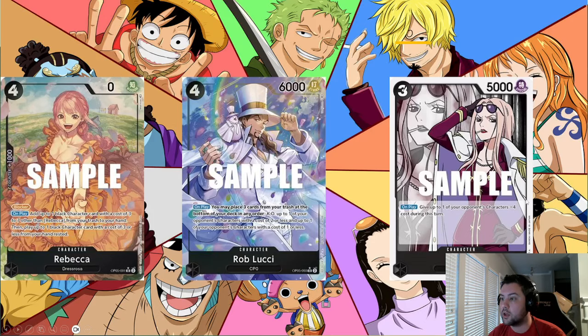Let's start by talking about the problem cards in Sakazuki. The issue is pretty easy to define: it's his recursion package. All three of the key cards represent something problematic about the deck. Rob Lucci allows Sakazuki to consistently get rid of three-costs or two-costs, and when paired with Hina, can get rid of big characters along with a smaller character quite easily.